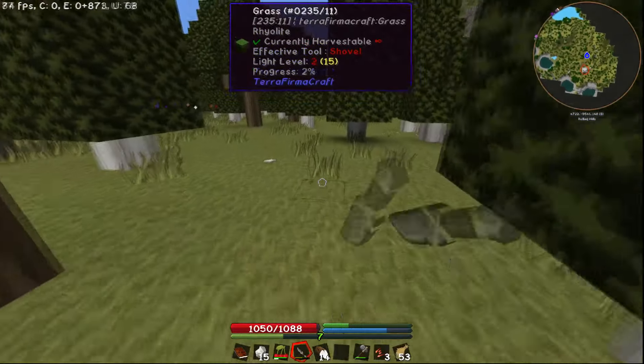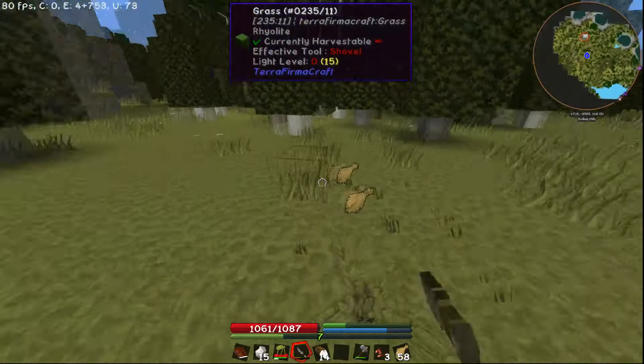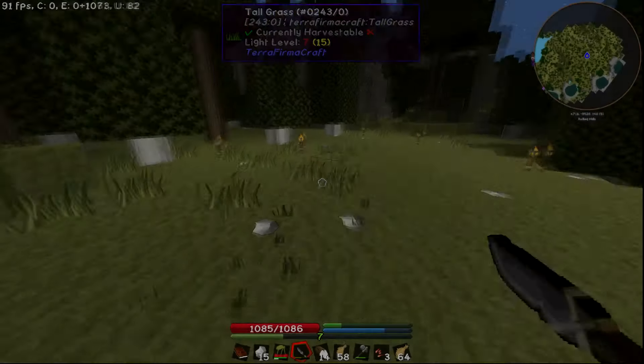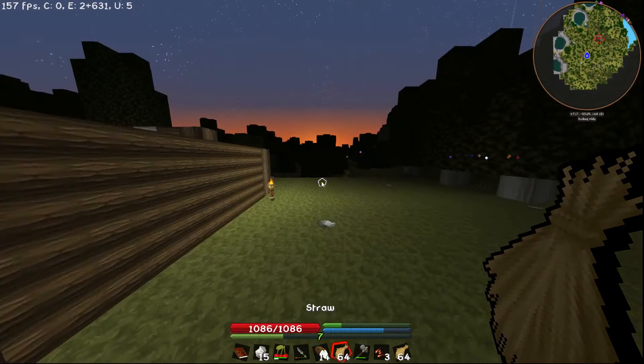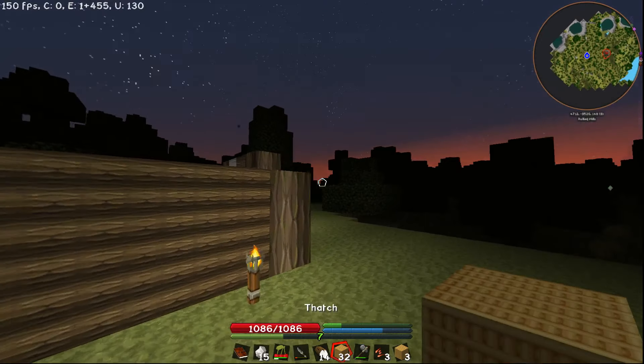You can see I'm making a roof out of grass and it doesn't follow gravity, so we can do that. It looks like we should have enough thatch to get a basic roof going. Go ahead and craft it just like this and that'll give us just a little bit over a stack to work with. I think this should probably work fine.